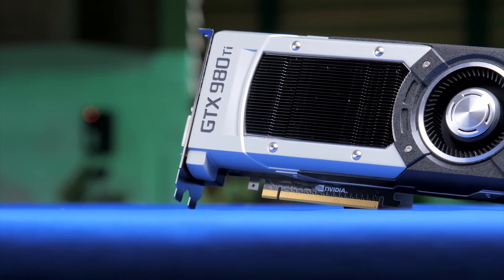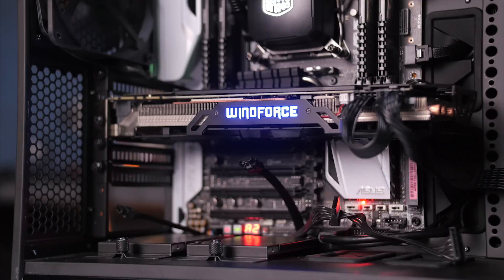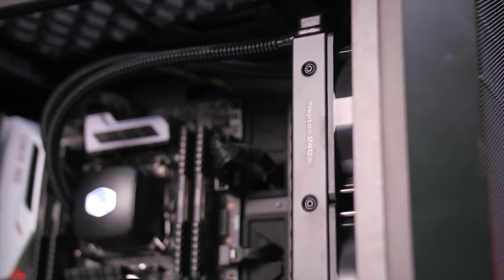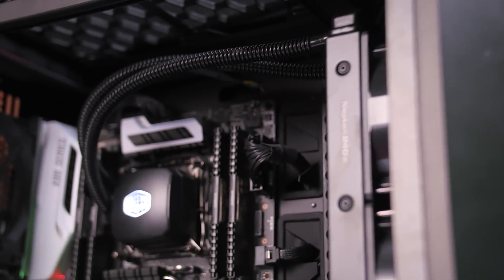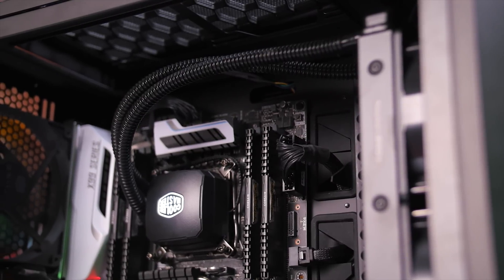From here I chose two different graphics cards for testing: a reference 980 Ti and an open air internal exhaust cooled styled G1 Gaming 980 from Gigabyte. To control the temperatures in the rest of the case we used a 240mm AIO cooler to pull the heat away from the CPU, which is a pretty common use case these days.